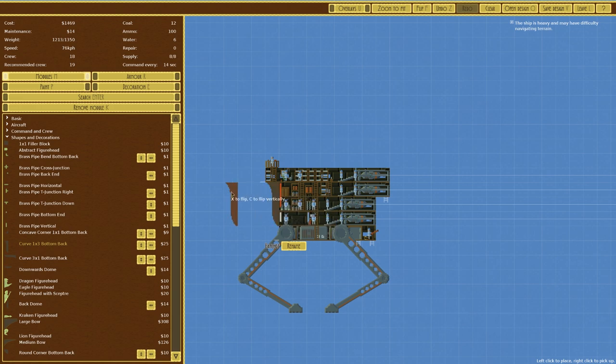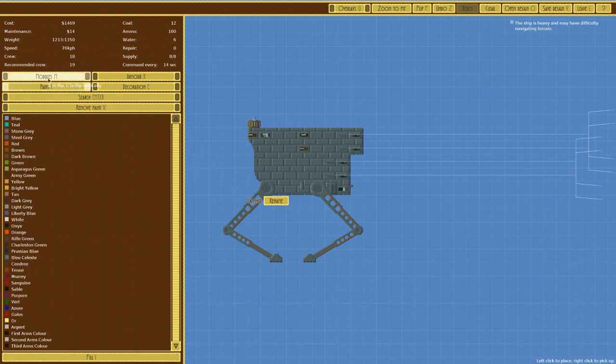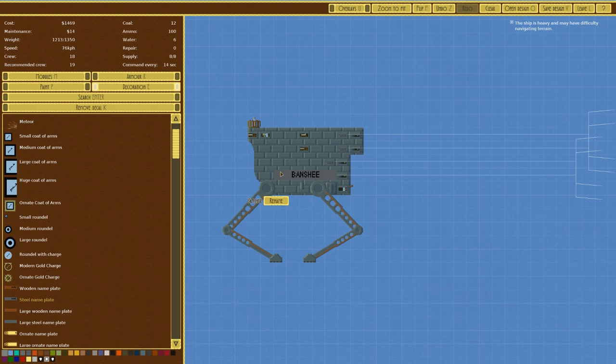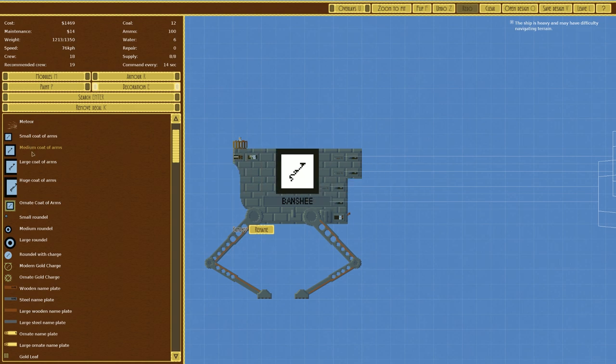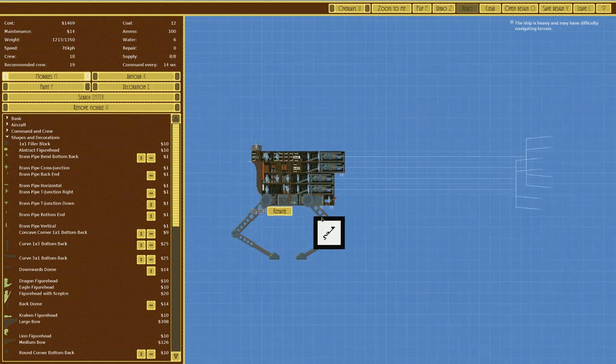I think the curved piece fits best. We're not going to paint this any particular color. In terms of decoration, we'll go for a steel nameplate - it's currently called the Banshee, but that's not really in keeping with what we usually go with. We could put a small coat of arms on it. No flames on the front, that's just over the top. We'll name it 'The Leads' - why not - and save the design.